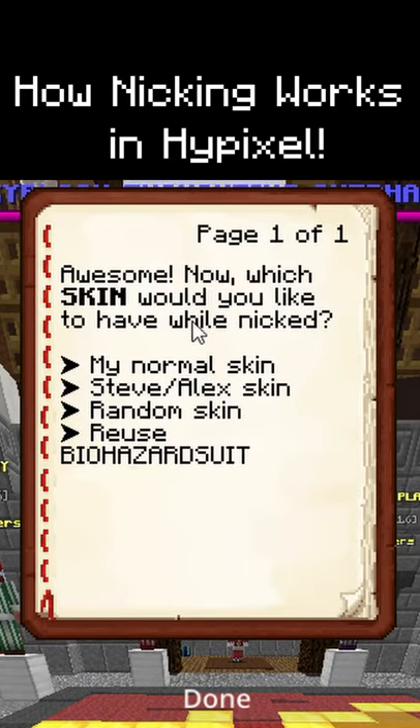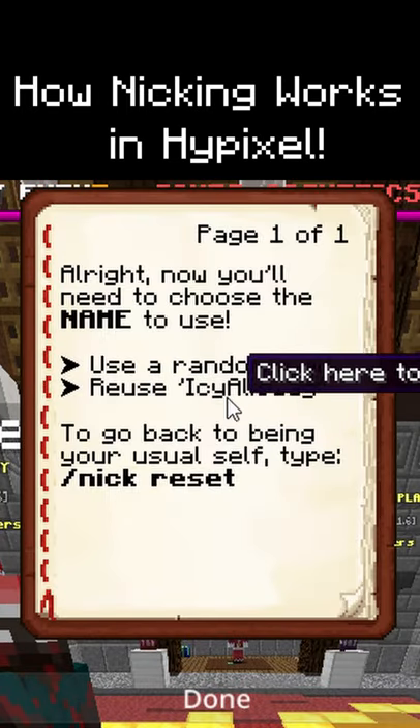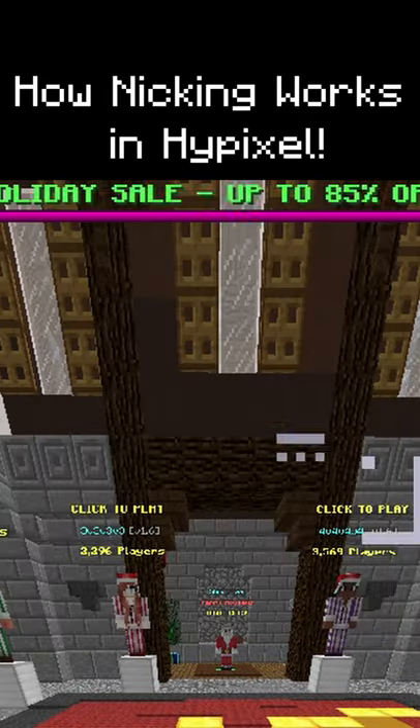Then you can choose either normal, steve, or just a random skin. Here you can choose to reuse your previous name or use a new random one. Here's some of the names you're able to choose from — there's a lot.